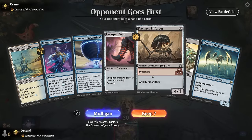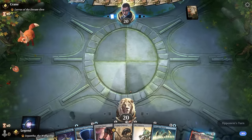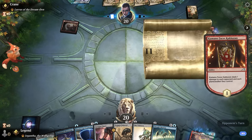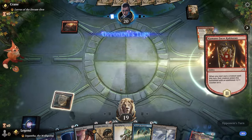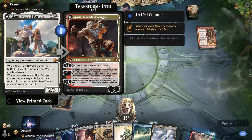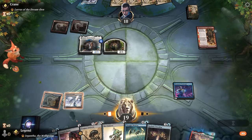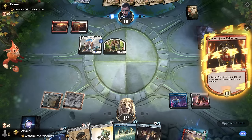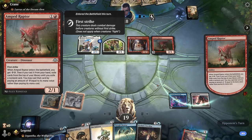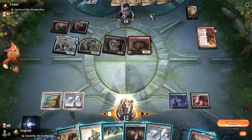We're on the draw with Synthesizer and only one land but a Prototype as well — this one has potential if we hit our land drops. Opponent is playing with Lurus and Kumano, so it's a burn deck. Citadel was a good draw so next turn we can play Prototype and Boots. Opponent has Ajani, and with additional red permanents the transformed Ajani is even scarier. On the draw we're possibly going to be burned out before we stabilize. The new Amped Raptor is also a great addition for that deck where all spells cost two or less.